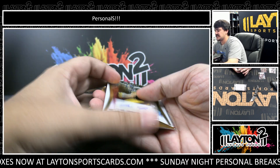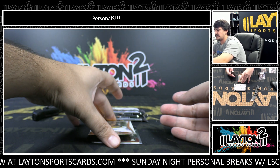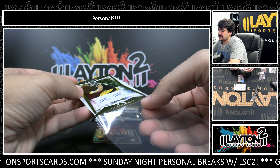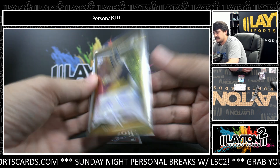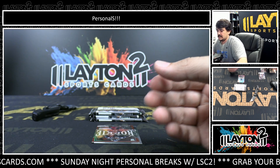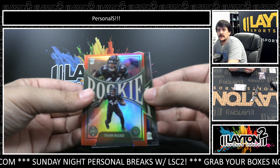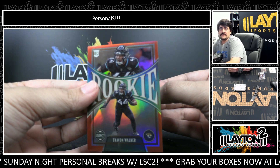This is going to be Ascension's Auto. That one is Pat Frymuth. Pat Frymuth — veteran tight end for the Steelers. Good tight end. Frymuth, Ascension's Auto, not numbered. We've got a Red rookie out of Legacy — Trayvon Walker, $99. Trayvon, first pick in the draft.